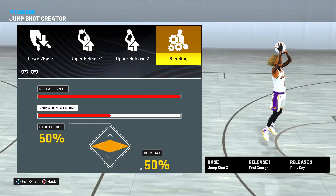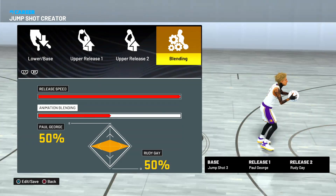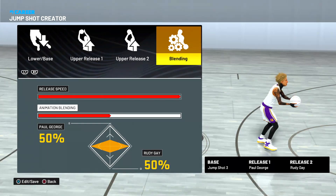For the spot up jump shot, go with Base 3, Release 1 is Paul George, and Release 2 is Rudy Gay. Release speed is four out of four and the animation blending is 50/50.